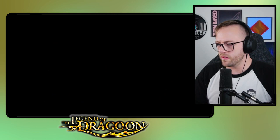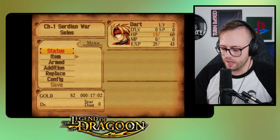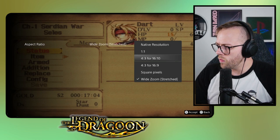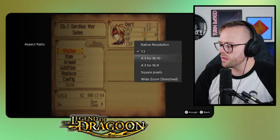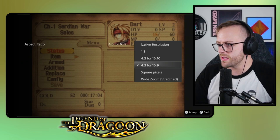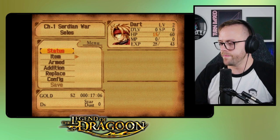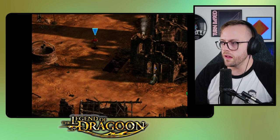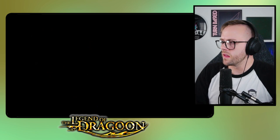I am quite happy to play at a 4:3 resolution, but as we explored at the beginning, we can switch the video aspect ratio. We can do square pixels — 1 to 1, which I think is the original ratio — 4 by 3 for 16 by 10, 16 by 9 square pixels, wide zoom (which we definitely don't want). So we'll just do 4 by 3 for 16 by 9. Honestly it's fine. Now that we have those options it's definitely something cool to play around with to whatever your liking is.